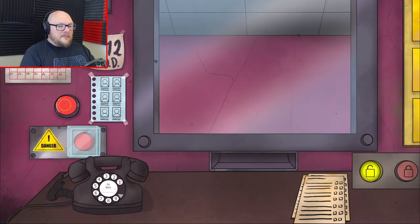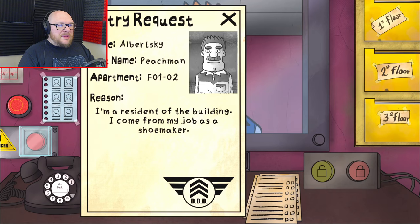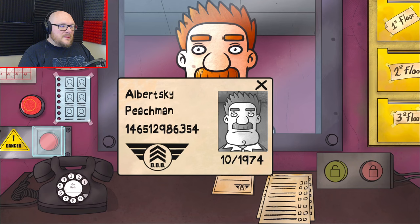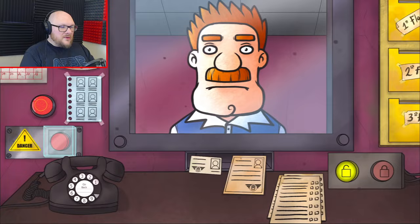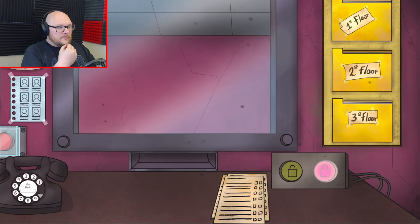Lovely office we've got here. Hello. Good afternoon. Albert Ski Peachman - reason I'm a resident of the building, I come from my job as a shoemaker. Let's check him. That's the expiration date, 1974. Where does he live? Apartment F102. Albert Ski Peachman, shoemaker, has a moustache, prominent chin, big nose, big eyebrows, long face. I mean, this is obviously the guy. First one's not going to be a doppelganger, right? Okay, go on.